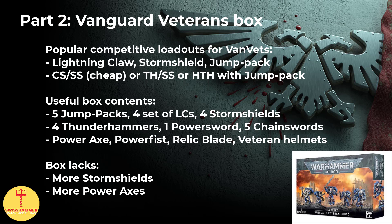Another box to help us out with the loadouts is the Vanguard Veterans one. Vanguard veterans by themselves make a great addition to the Proteus kill team, and their currently most popular loadout is the jump pack, lightning claw and storm shield. Through this box, you'll get enough lightning claws, jump packs and four of the storm shields. They also contain five chainswords and a single power sword, which you can pass on to the Death Watch veterans. The box also contains a single power axe, which will come in handy.